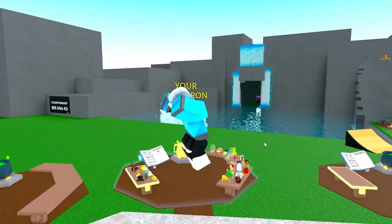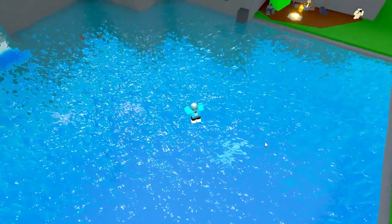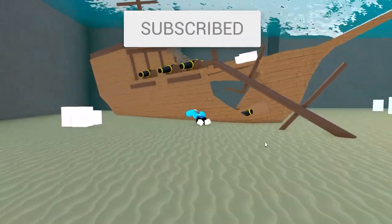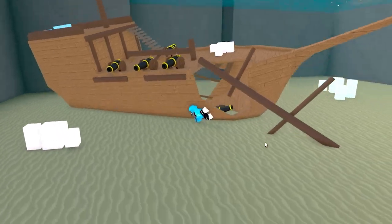My name is Seven and welcome to another Wacky Wizards update. Today we're going to be showing you the wonderful brand new item which is right here under the lake. This is a crashed pirate ship — it is sunken. Now what we're looking for is a shovel. We should find it around here somewhere, so let's give it a little bit of a swim.